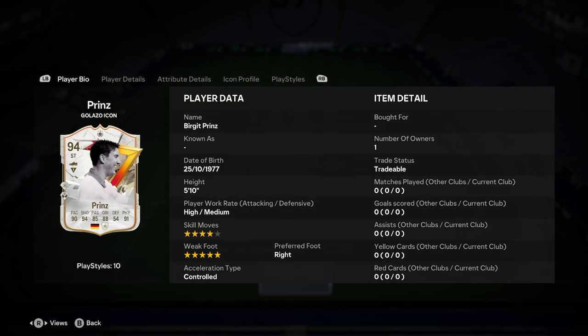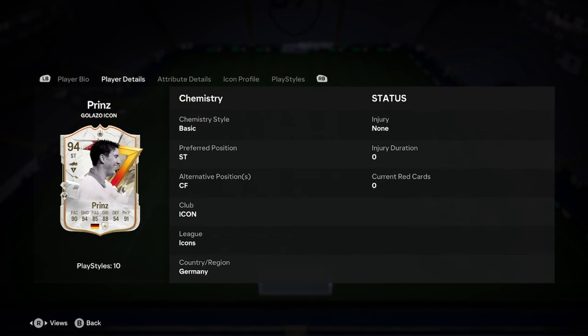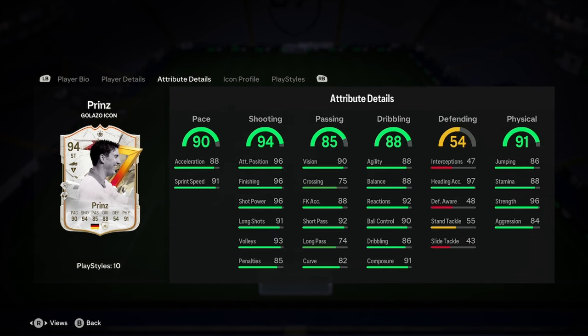So, she's 5'10", high/medium work rates, 4-star weak foot, 5-star skill moves, right-footed, and controlled. Very nice start there. Can play as a centre-forward.